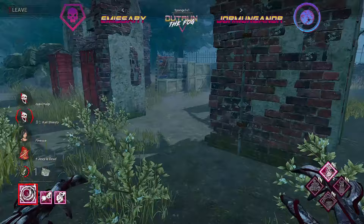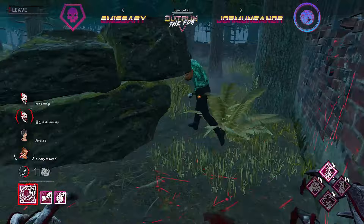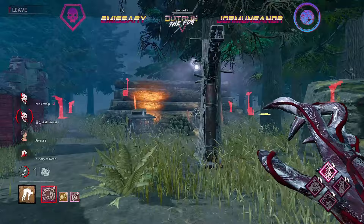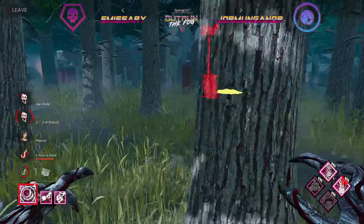Gonna go ahead and pop this main generator — definitely the gen with the most progress. Fortunately for our Demogorgon we do have a very large gen spread, with main and the generator pretty much right next to shack, which is about as bad as it comes when trying to hold generators. We spot out the blood from Renato and we're gonna have a super fast chase — there's just nothing for Renato to play around. Now it's just a matter of trying to find Ada and put them down. Sponge hooks Renato and then attempts to find Ada during the kill countdown.